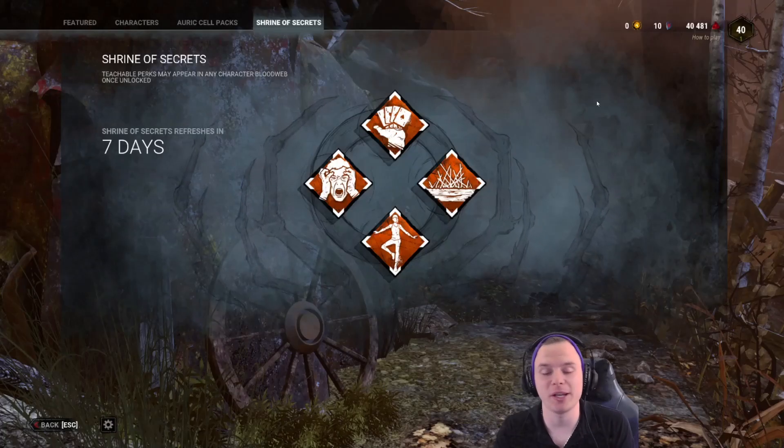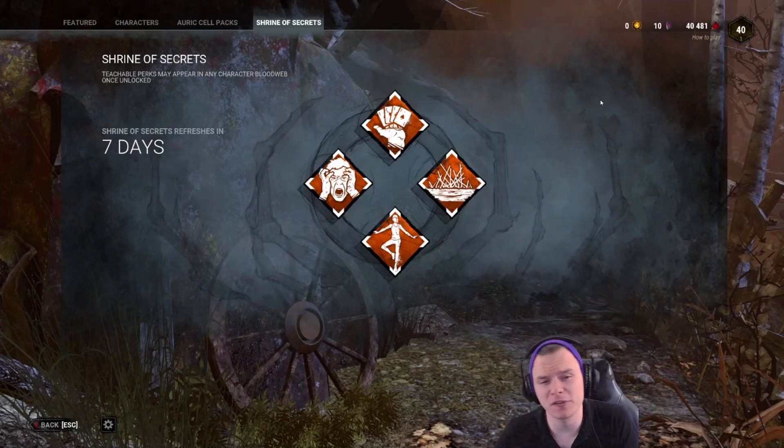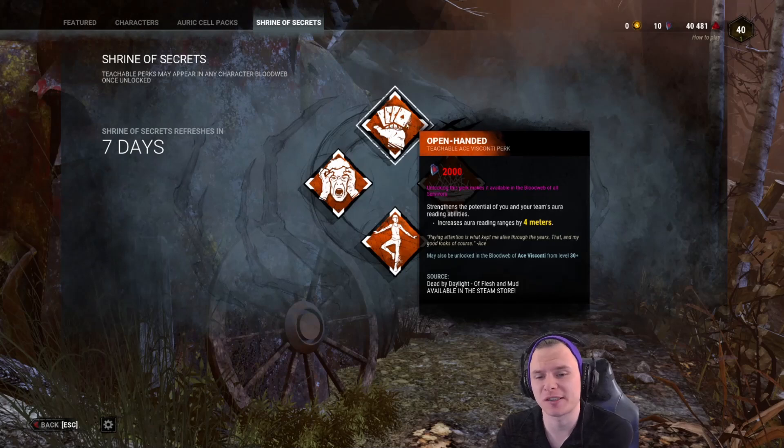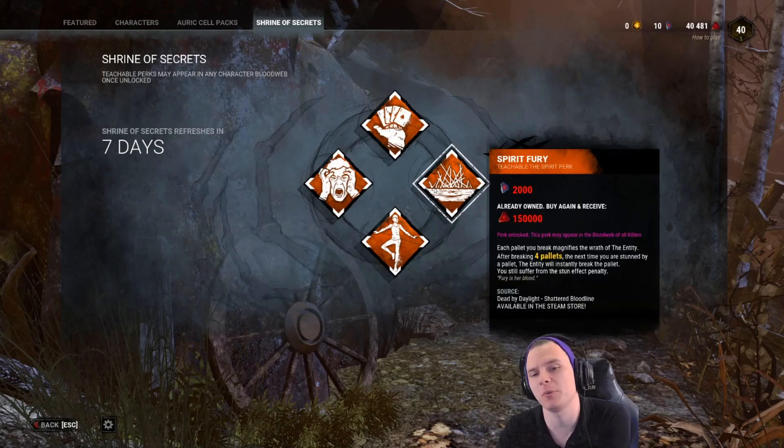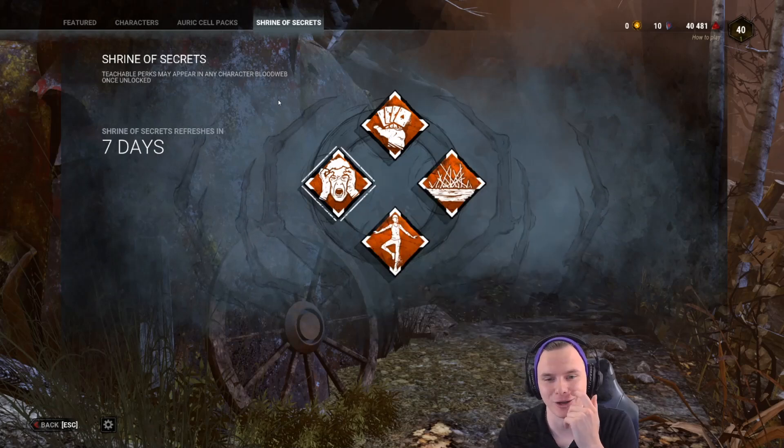Hey guys, welcome back. This week we're going to be looking at the Shrine, and I can already tell you it's a bit of a dud. We've got Open Handed, which is an Ace perk. We've got Spirit's Fury, which is a Teachable from the Spirit. We've also got Balanced Landing alongside Unnerving Presence.